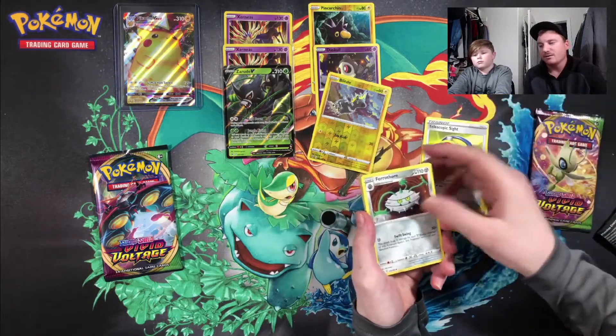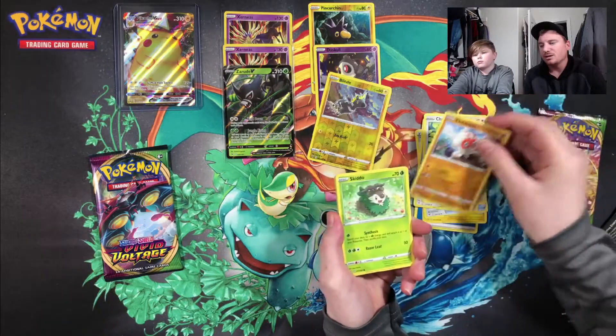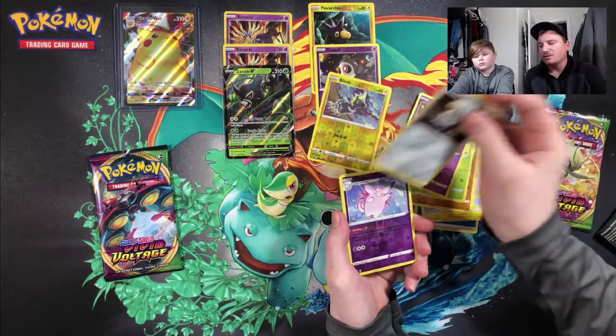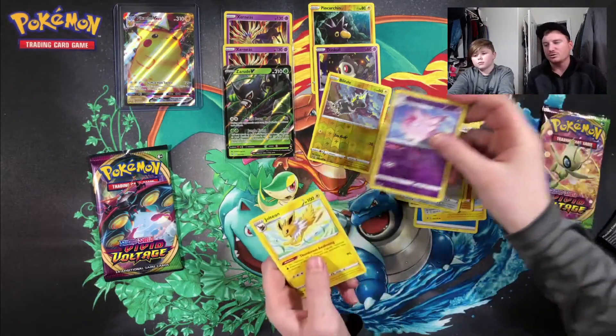Telescopic Sight, Ferrothorn, Chatot, Clobbopus, Skiddo, Shuppet, Ferroseed reverse, Clefable, and a non-holo Jolteon.